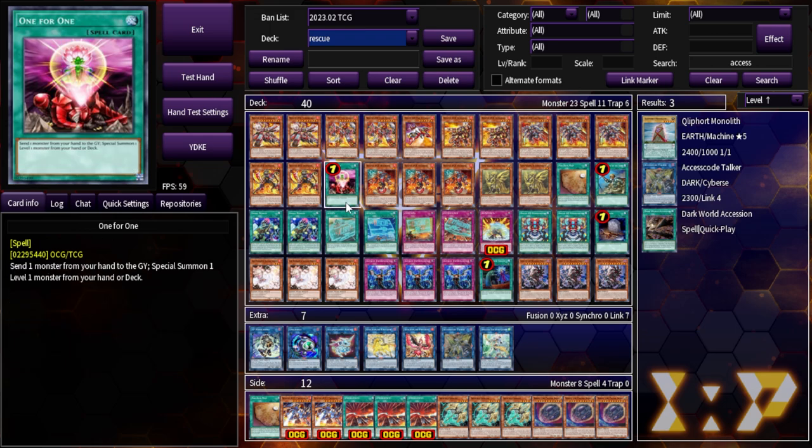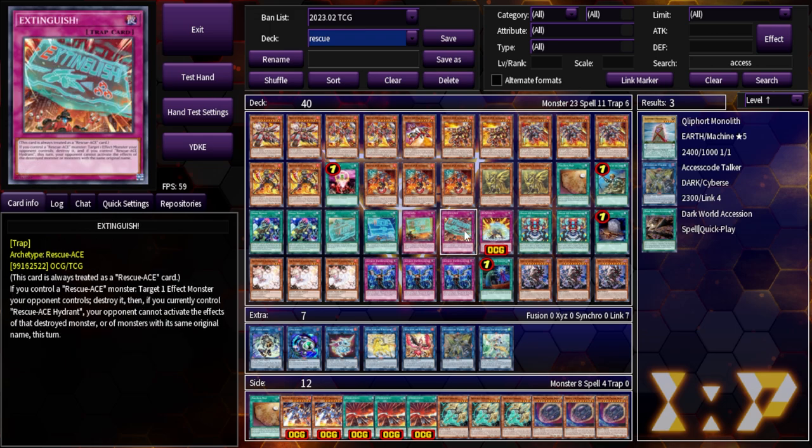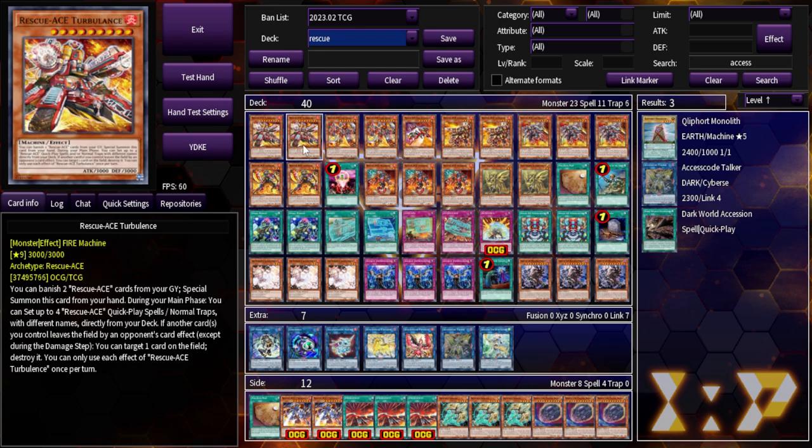Another thing about Turbulence: it can banish two Rescue Ace cards from your graveyard — including your spells and traps, since they're all treated as Rescue Ace — to summon itself from hand. It's kind of like a BLS thing: you can summon it normally or with its effect. Because of that, there are a lot of situations where you always want Turbulence, so we're playing two. Sometimes you hard draw it, sometimes you search it — we really don't mind either.